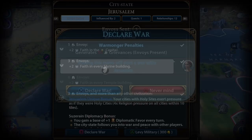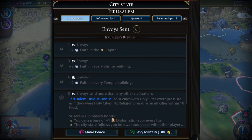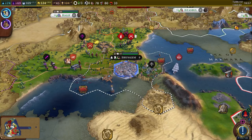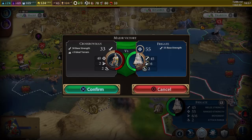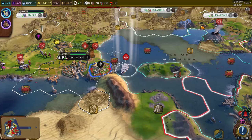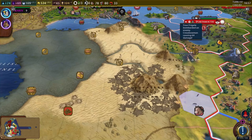Let's go ahead and start the attack — we're gonna declare war on Jerusalem. That does generate 50 grievances. And that gives up all of our things — I think that's gonna make us go to war with Suleiman too. I was worried that would happen. Can we levy his military? Yeah, we're gonna be at war with Suleiman now. That's a shame. We need to get Jerusalem destroyed as quickly as possible.